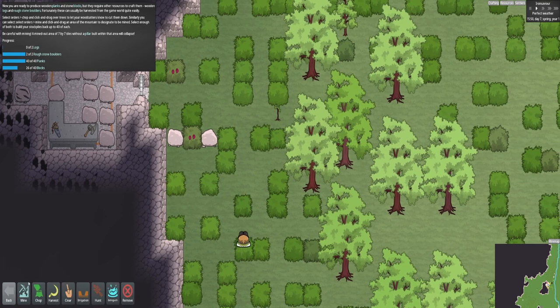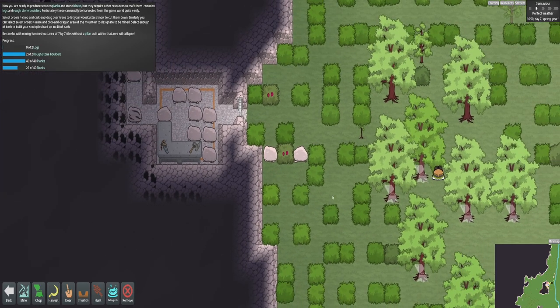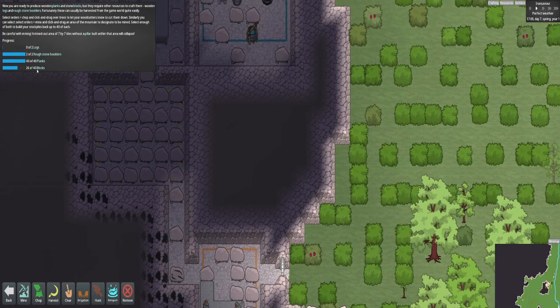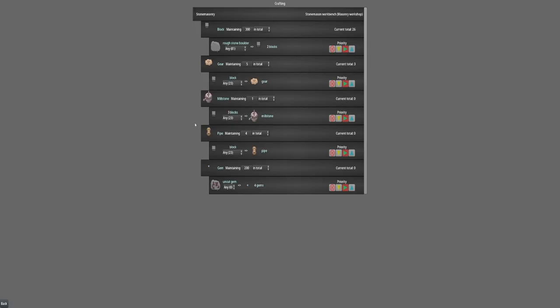So we can just do order and do chop, click, and let's harvest a few trees there. We are going to chop some trees down. Notice we've already got an order here for 40 blocks. If you click on this blocky thing here, click crafting - we've not talked about priority. Anytime you produce something, there's a priority. For this here, we are going to make a certain amount on maintain. So this block, we're going to maintain 300. I need to make more blocks.